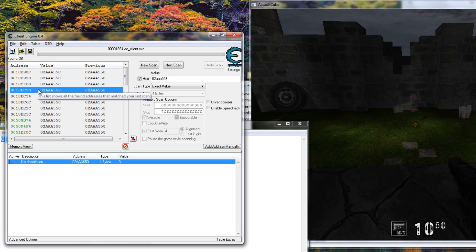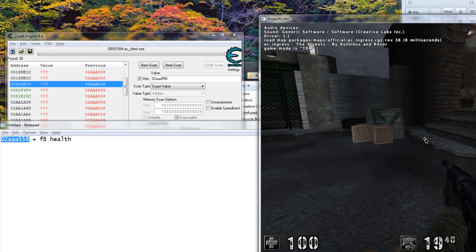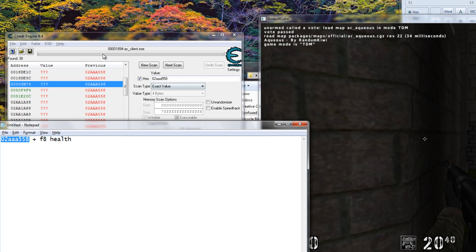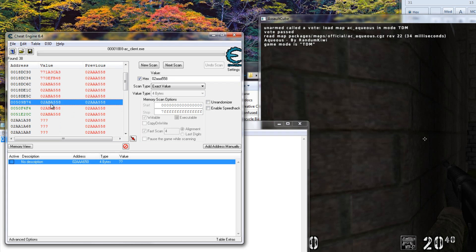The black ones will change once we restart the game, but the green ones are static addresses - so these are pointers. If we restart the game now, let me attach the CE client again and keep the list. We can see the black ones point to nothing now, but we want the green ones because these are pointers. We have three here, so I'm going to take the first one. We don't need the old dynamic address because it changed anyway.